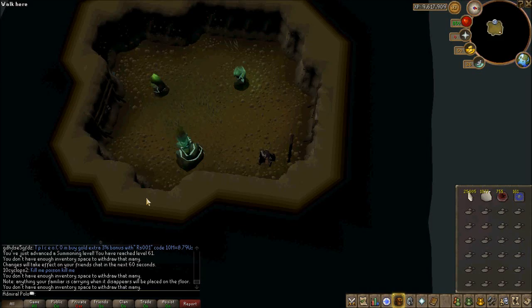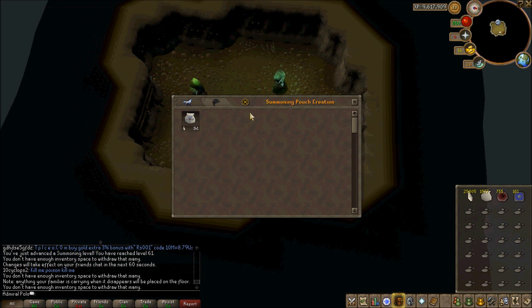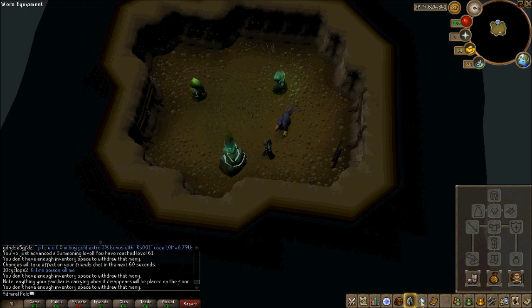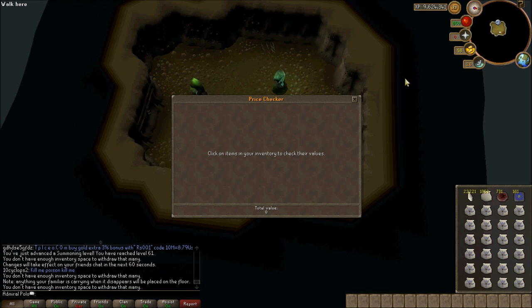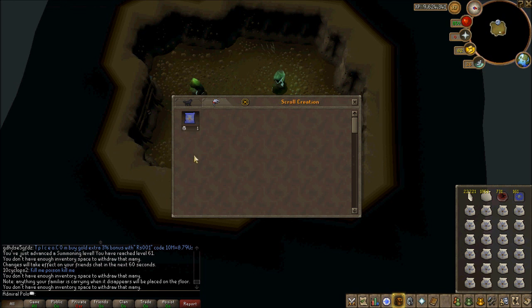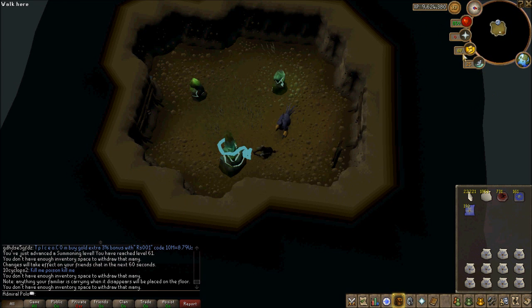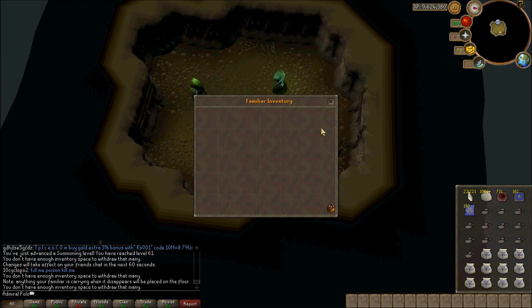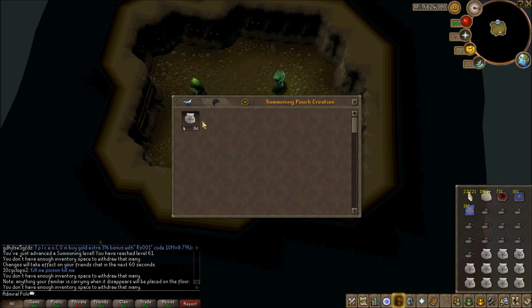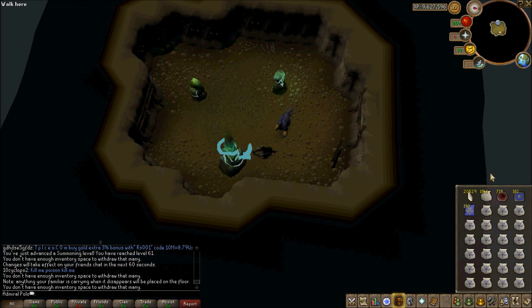Right now I'm concerned about summoning and my money going down the drain. It's one thing to have an expensive skill like prayer — I had no problem spending 12 mil to get 70 prayer. But summoning, it's one thing to have an expensive skill, and it's a totally different thing to have an expensive skill that's hard to train, because not only do you have to spend your time and money getting charms, but then you have to spend tons of money on secondary ingredients and spirit shards.